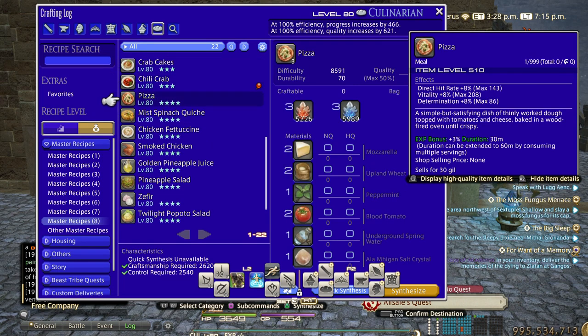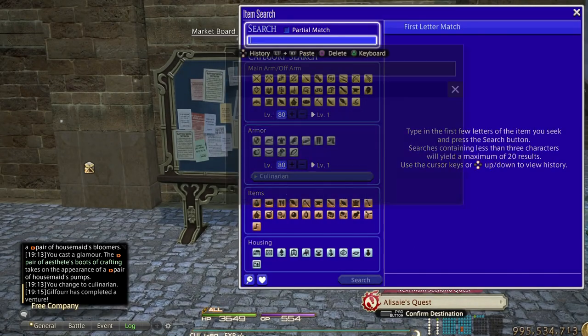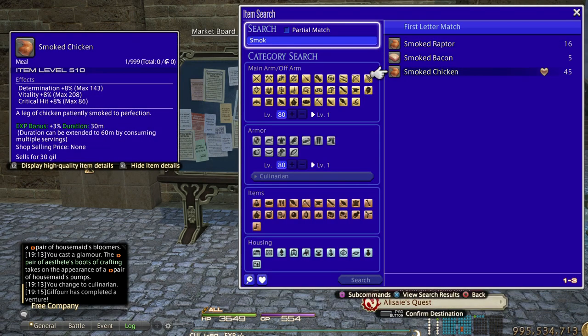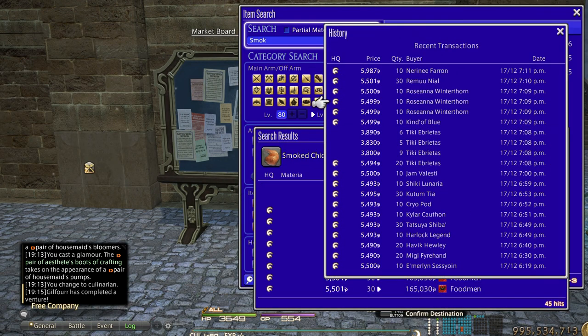You might prefer direct hit and determination — there are options. Just make a few of each and check the sale history for the food to see how well it sells. Looking at Smoked Chicken, you can see it's favorited by a lot of people, and this sale history is just for today — it's selling like candy. So food and potions are number one.